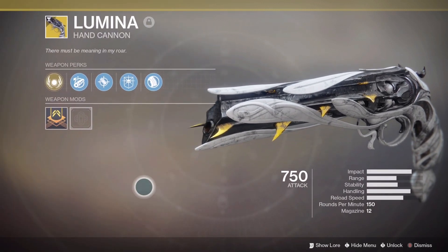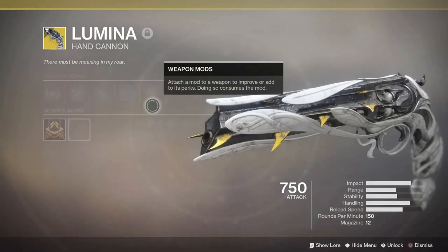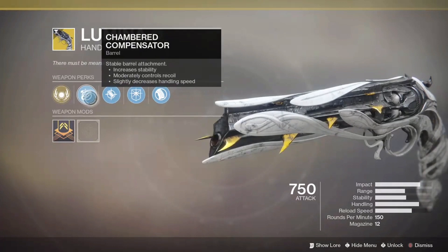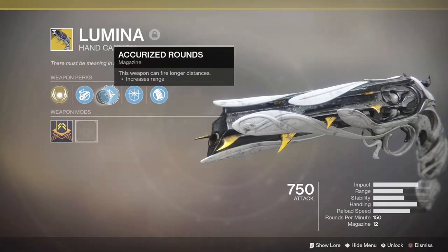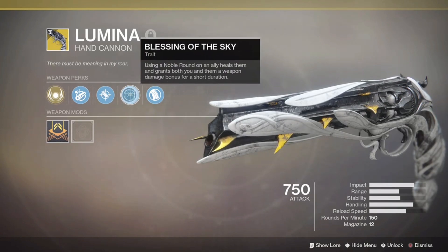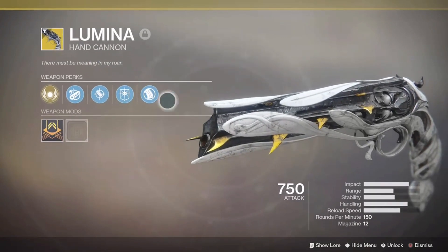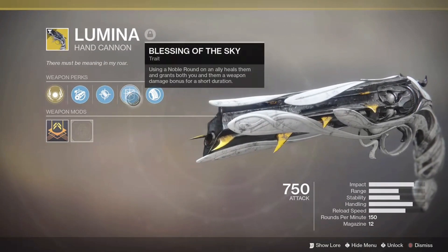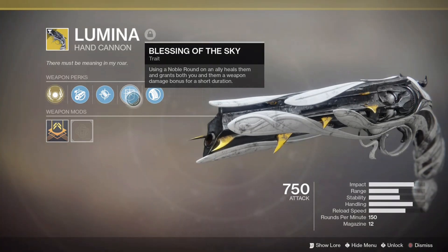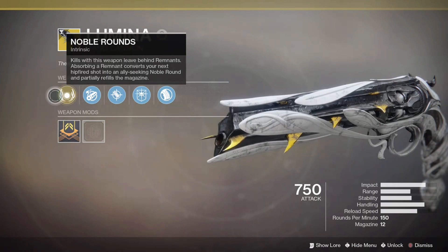Honestly, this looks like the Malfeasance and the Thorn had a baby together, and out came the Lumina. This is basically the Rose final version — this is what it looks like when it's fully upgraded. It turns exotic. You're just going to be wrecking people in the Crucible with the whole snowball effect. You always want to stay around at least one or two teammates, shoot them, and then you both do increased damage — just keep wrecking people over and over, like you guys have seen in the highlights.